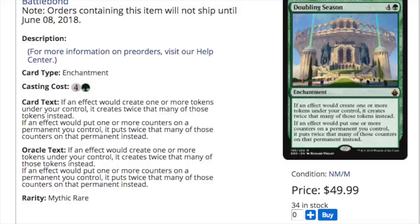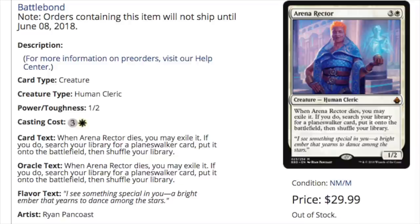These cards are not going anywhere — these are staples. Greater Good, Seedborne Muse, Doubling Season, Diabolic Intent — these are staples of the game, meaning they have been tested and are among the most powerful in what they do. The other thing they did, which I didn't realize they would do, is print cards very similar to expensive ones — like Arena Rector, and then there's one in blue that's a recruiter, like an Imperial Recruiter for instants or sorceries.